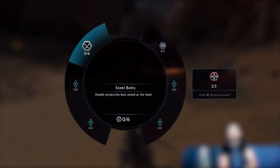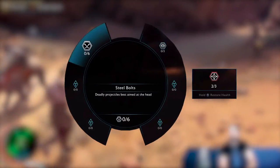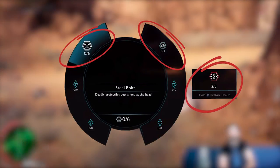The four on the bottom are yet to be discussed, but the T stands for Torvin — we'll get to that in a minute. The three consumables that we can see are the steel bolts, concussion bombs, and healing elixirs.